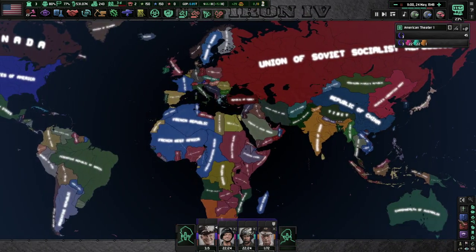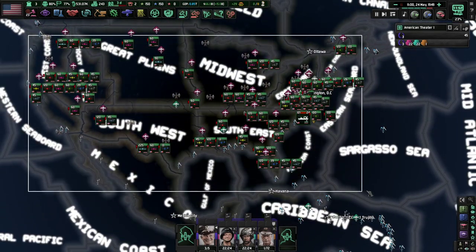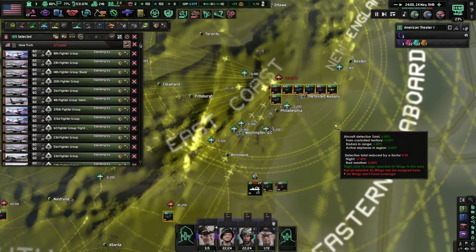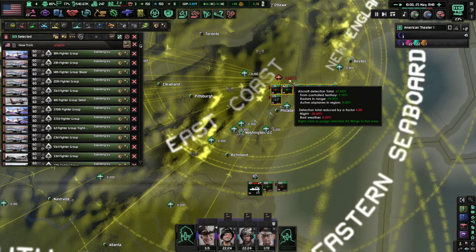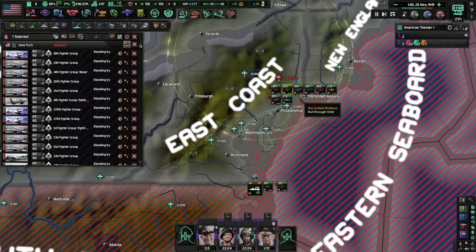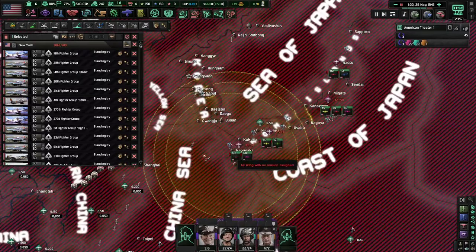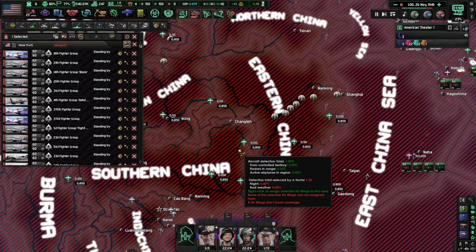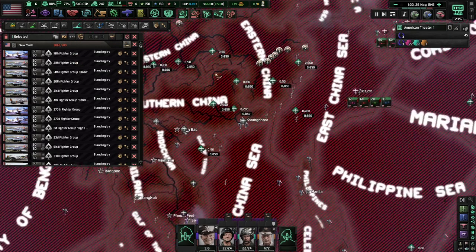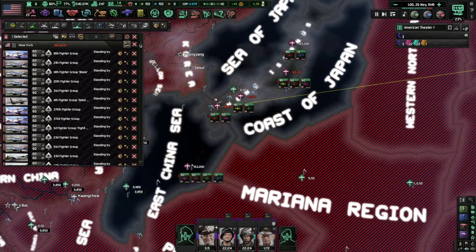For the aircraft we can send over to China — we have a stupid amount of aircraft. Let's fly them all to here. We have so many planes that it's actually lagging out our game. Okay, this might be a bit much — I don't think we need this many. Let's send 420. Fly your way over to Japan for right now.